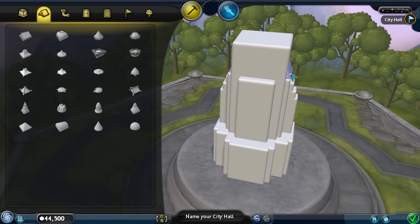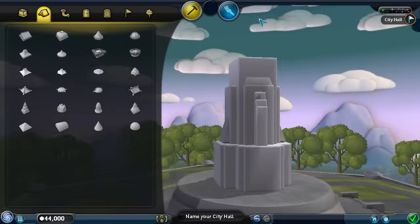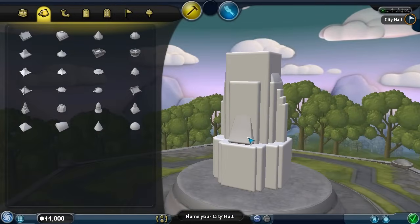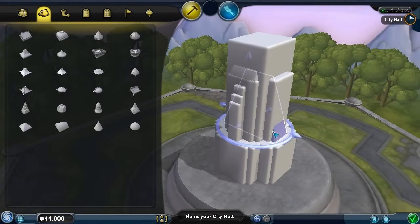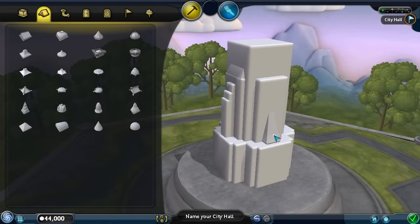Let's add another one of these and put it on this side. Make it smaller and a lot taller — there we go, that looks awesome, I like it a lot. Let's put it in the middle — there we go. Yeah, that looks pretty cool.